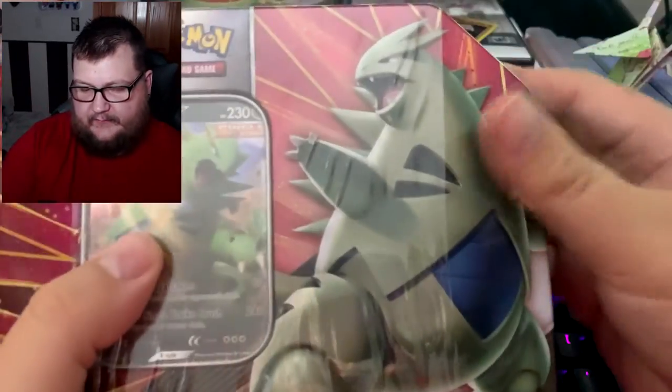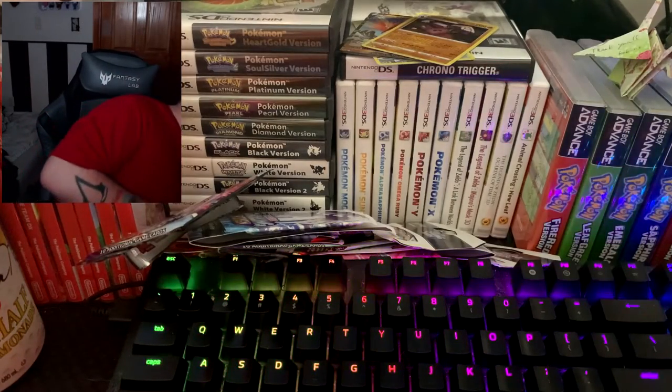The next thing we have is the Tyranitar tin. I don't know exactly what's in this — I think it might be Battle Styles, but I'm not 100% sure. On the pull so far we at least got one. It sucks because I'm so used to having great pulls with the Japanese sets — those usually do pretty well for me. It looks like it is in fact Battle Styles, which is cool — we've had good luck with Battle Styles.